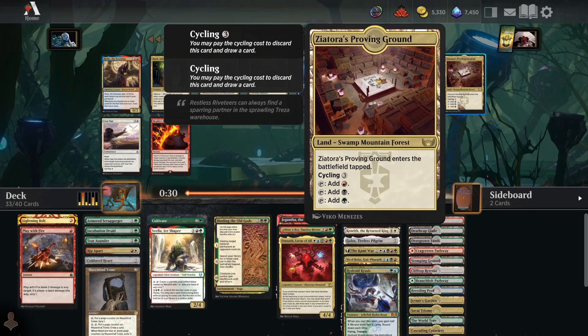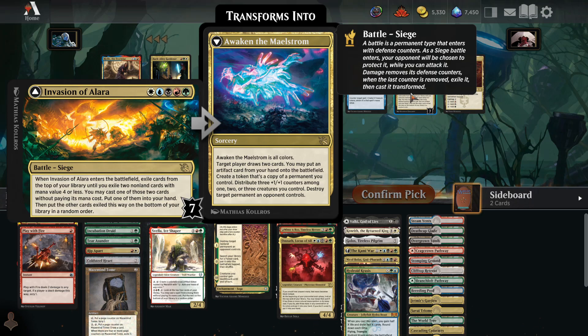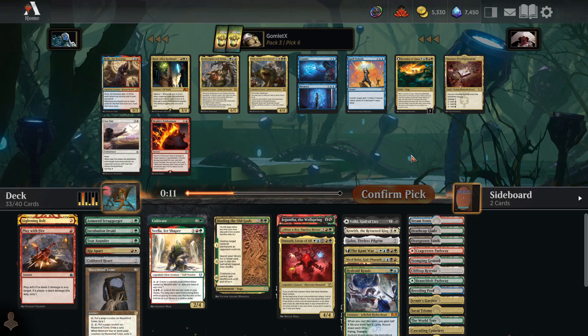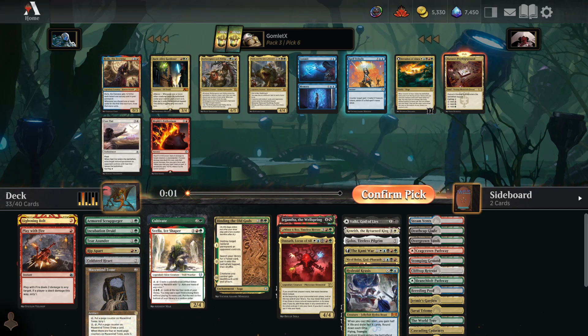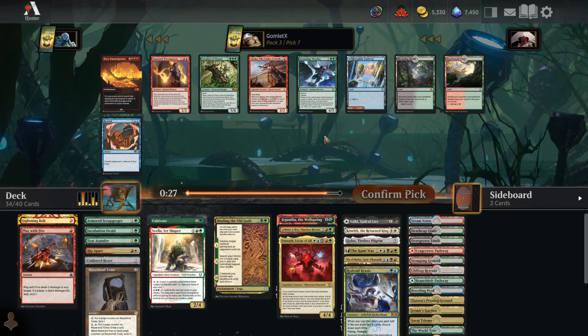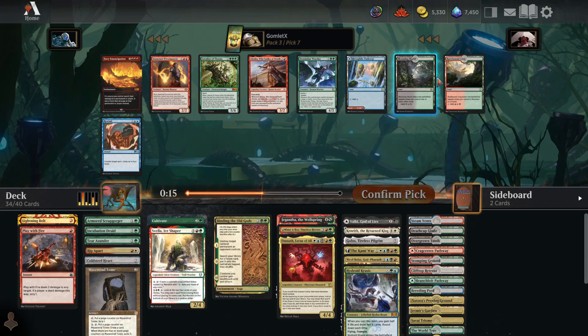Pack 3, pick 6: Zyatora's Proving Ground versus Invasion of Alara versus all these three-color cards. Invasion of Alara — exile cards from the top until you exile two non-lands with mana value 4 or less, cast one and put the other in hand. But if you flip it, you do some stuff. I think I just take a Proving Ground, honestly — it's a 7-defense battle and you really want to flip it. I'm not that into Invasion of Alara, and it might come back. Let me take that Triome.